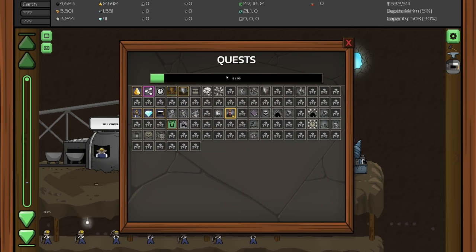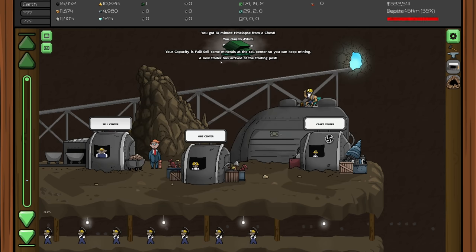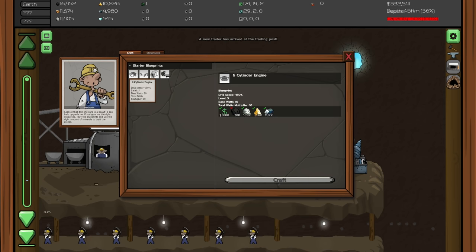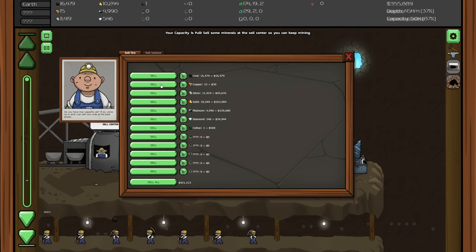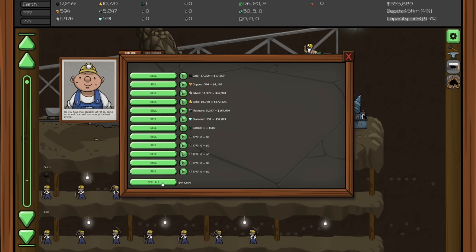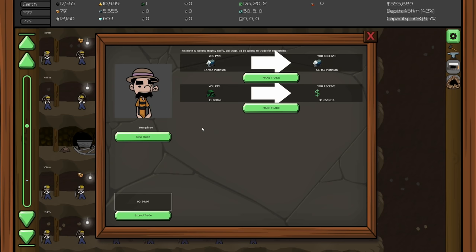Let's open this chest - 10 minute time lapse! For this upgrade I need platinum, gold, silver, and coal - don't need copper. Now we can lock resources then hit sell all so it doesn't include locked ones. That is actually kind of handy. Checking today's trades: 11 colton for 1.8 million! Also: trade 14,000 platinum and get 56,000 platinum - why would you do that, that's a horrible trade.